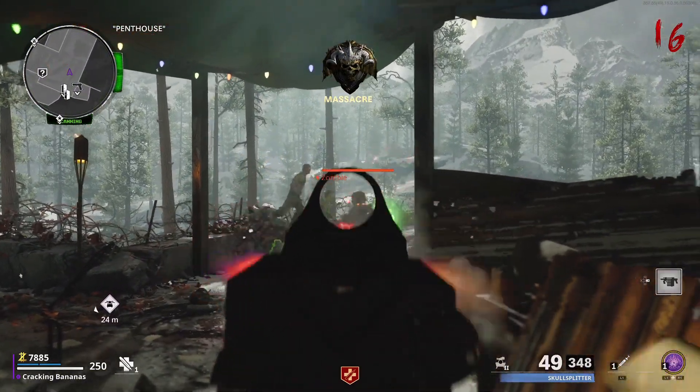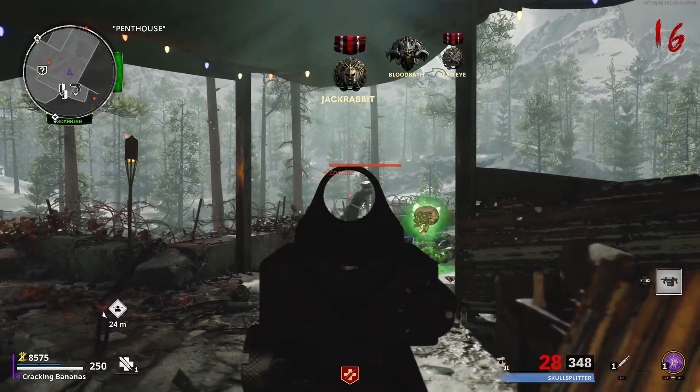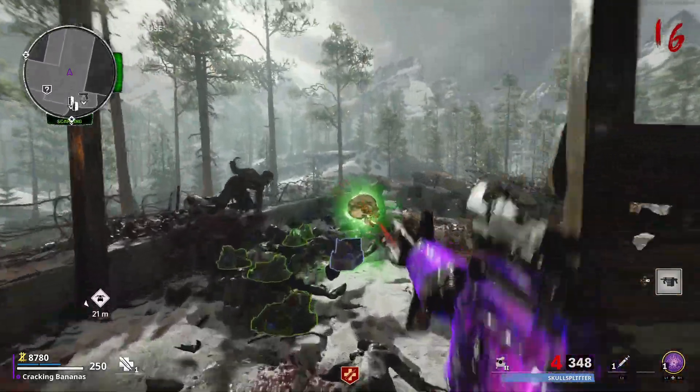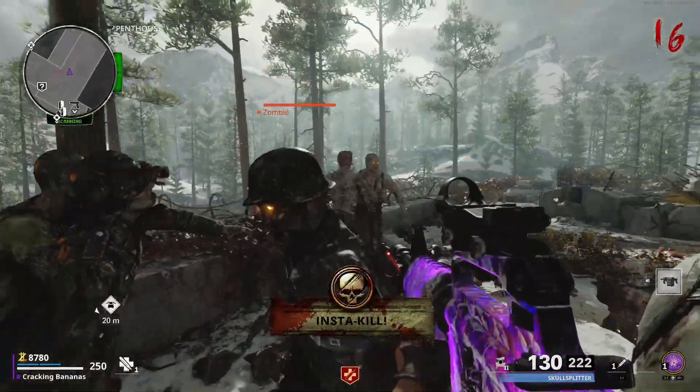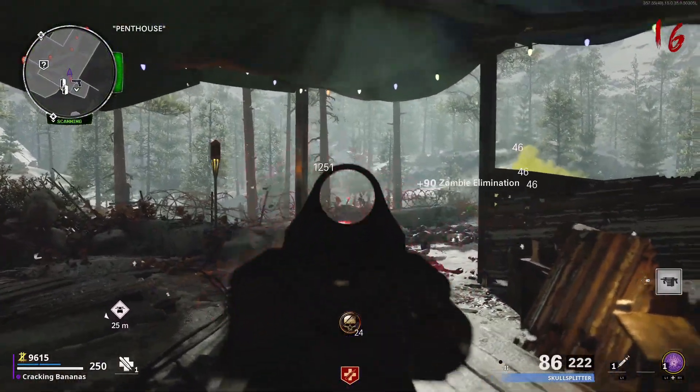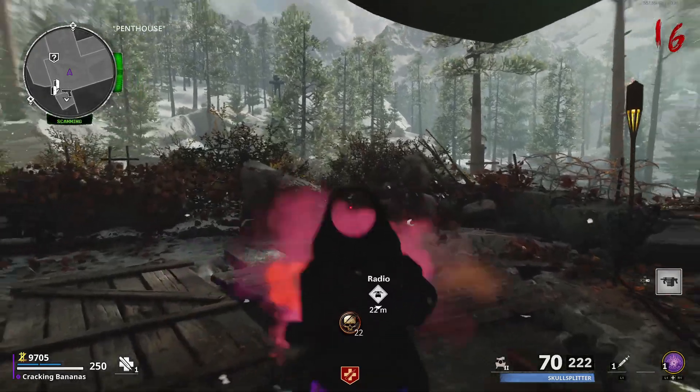I would recommend going up on top and chilling with mates, just racking up kills. Getting cameras is great — also good for leveling up guns. Exfil around round 30 because after around round 30 the leveling starts to decline, and you don't want to be stuck without getting your guns leveled up as it's very boring.